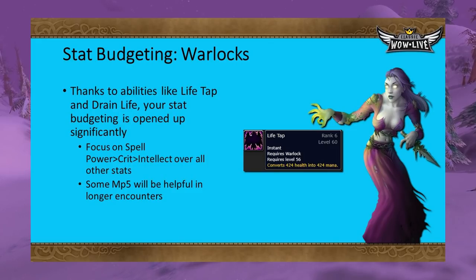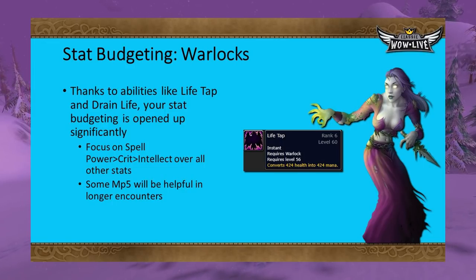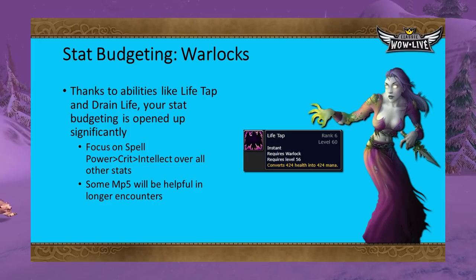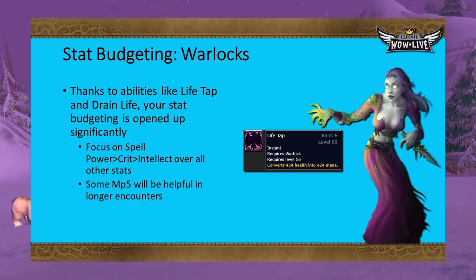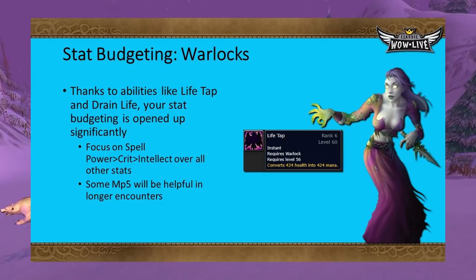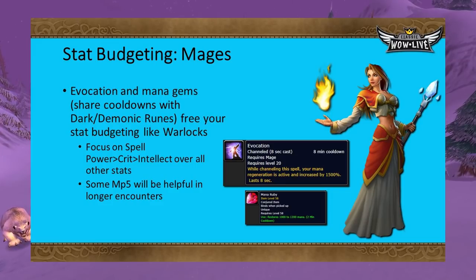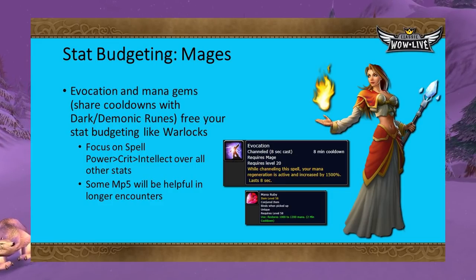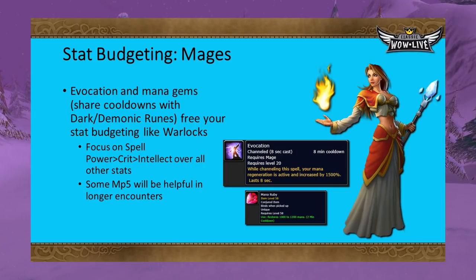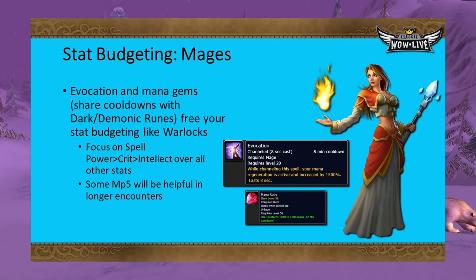Warlocks are pretty lucky — Life Tap converts health to mana, giving Warlocks a theoretically limitless mana pool as long as your healers aren't sleeping. Due to Life Tap, you can prioritize spell power heavily. However, having a healthy mana pool is also important to limit life tapping and give your healers a break. Prioritize spell power first, then get as much critical strike as possible because of Ruin, then intellect, then MP5 and spirit in that order. Mages have Evocation for nearly a full extra mana bar, and mana gems (which share a cooldown with dark and demonic runes). Like Warlocks, budget spell power and crit first — using Ice Shards if Frost or Ignite if Fire — before boosting your mana pool with intellect, MP5, and spirit in that order.